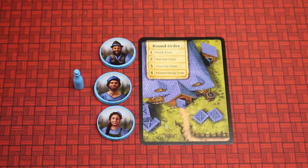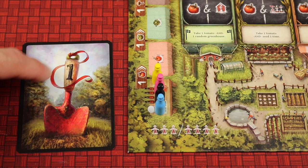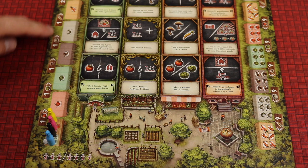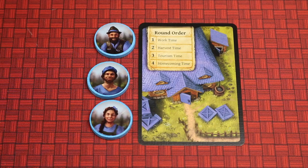Starting with the player who most recently purchased tomatoes, place your manager on the bottom left-hand side of the board at the beginning of the tourism track — essentially the score track. Going clockwise, players place their managers behind the first player, who takes the first player card. The object of the game is to move your manager furthest along this tourism track by spending specific amounts of vegetables to move through different tables. The game is played over seven rounds, each going through four phases: work time, harvest time, tourism time, and homecoming time.